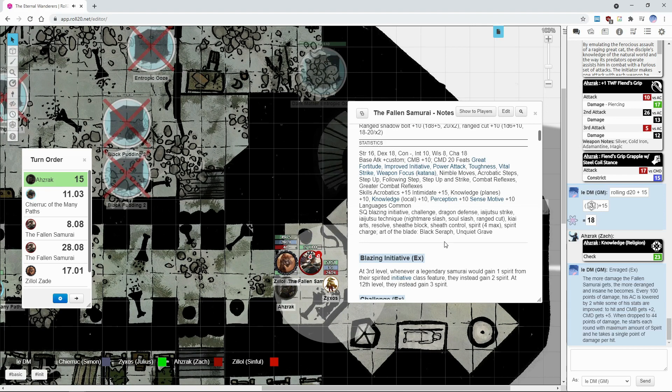He also has additional feats in terms of moving through difficult terrain — stuff like nimble moves and acrobatic steps. Remember, he should be sickened right now because Zyxtos is glowing. Zyxtos is glowing like a torch. I need to edit your token.